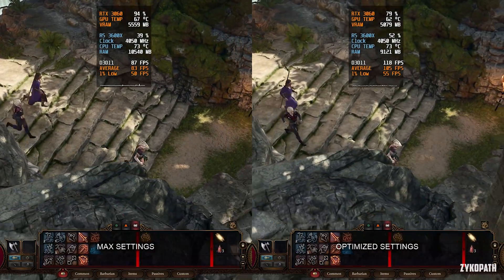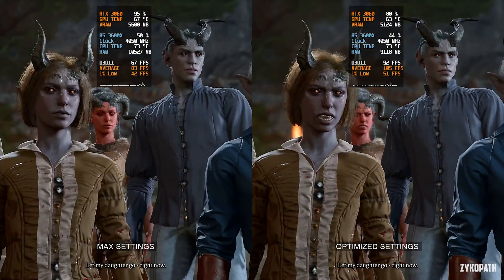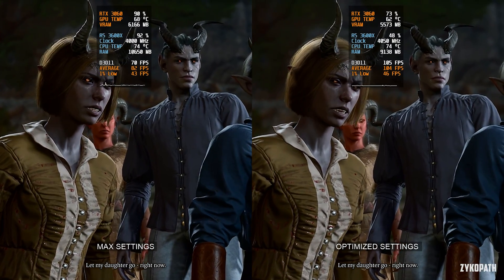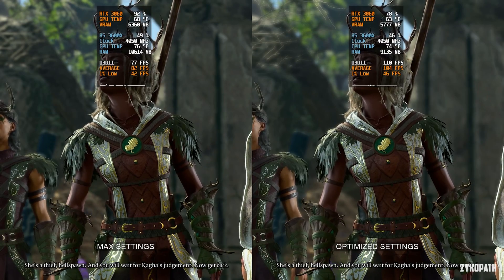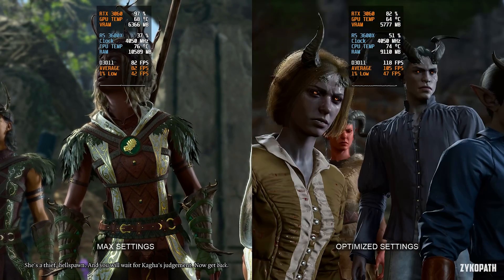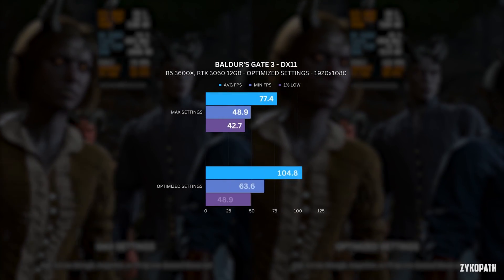If you find yourself having some FPS to spare and want to improve the image quality further, you can try turning off DLSS and enabling DLAA. If you still have more FPS to spare, try increasing the shadow quality to high.